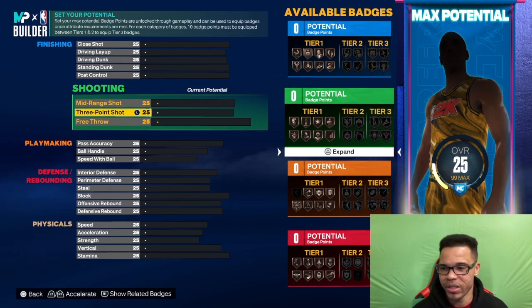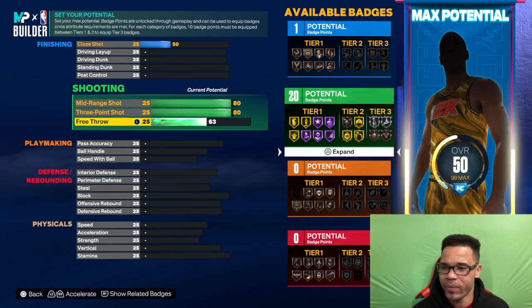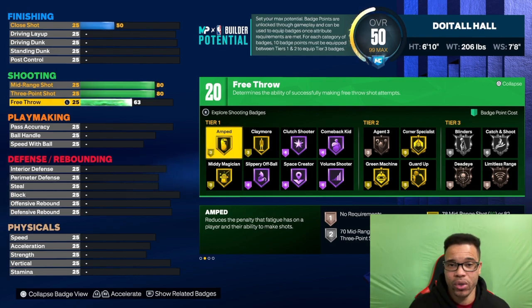We're going to skip around a little bit. With the three-point shot we're going to get that to an 80, mid-range shot to an 80, and free throw to about a 63. We get 20 shooting badges — that's a lot in my opinion. For any build with 16 plus shooting badges, you're doing really good. Badges I would use: mini magician, catch and shoot, amped, claymore, corner specialist, catch and shoot, blinders.